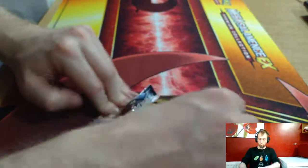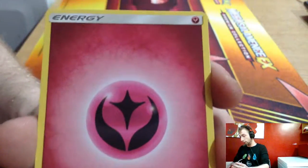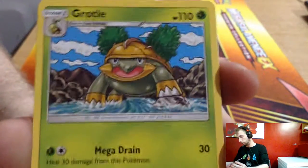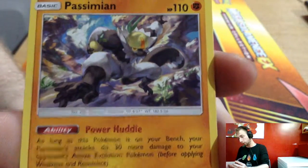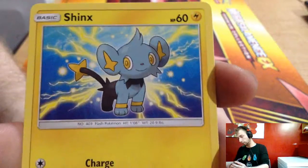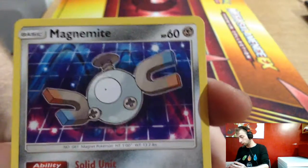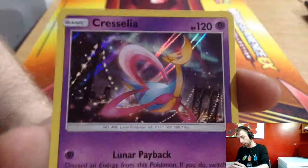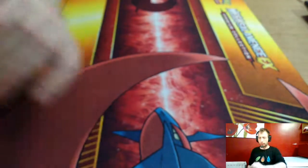On to our last pack, the Ultra Prism pack — white code card again. We've got a Fairy energy, Grotle, Cynthia, Manaphy, Incineroar, Shinx, Exeggcute, Magnemite with Solid Unit ability, Braixen, Aquanide reverse, and Cresselia. Very nice, very nice box indeed.